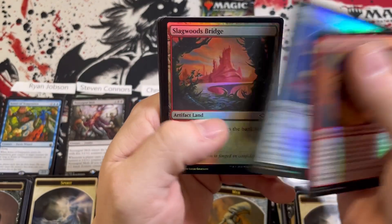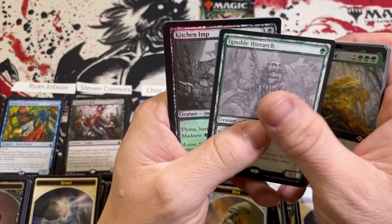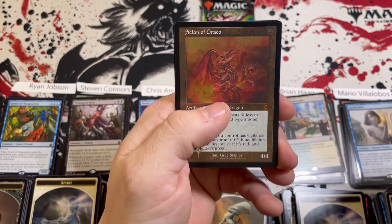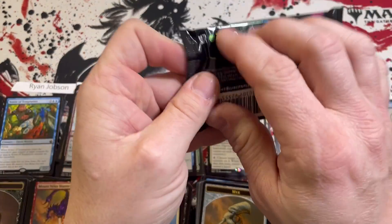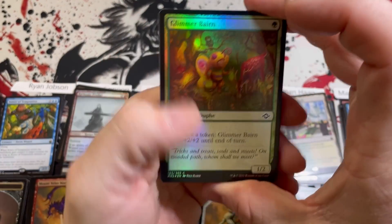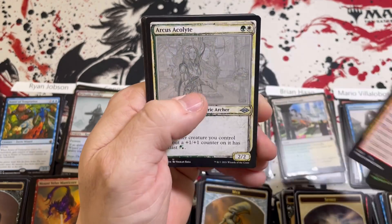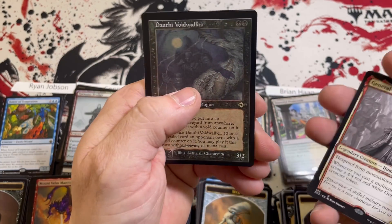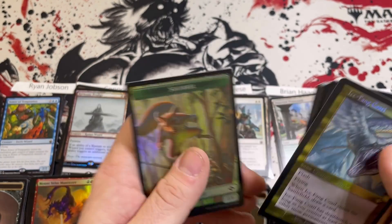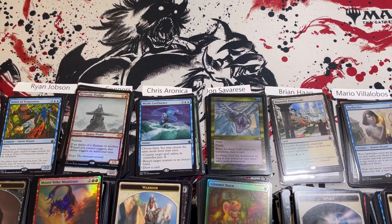Opening the bonus Modern Horizons 2 packs. Steven's pack: Ignoble Hierarch, Scion of Draco etched, and Harmonic Prodigy — not a bad pack. John's pack: foil Ragavan — let's go! Fun story: I've got a tattoo of him now. Territorial Kavu, General Ferros, Chatterstorm, Dauthi Voidwalker etched — this guy is so good — and an Ice-Fang Coatl. Retro foil, not too bad. Thanks for joining, I may upload two battles in one day or alternate days. Love your faces and we'll catch you in the next one.